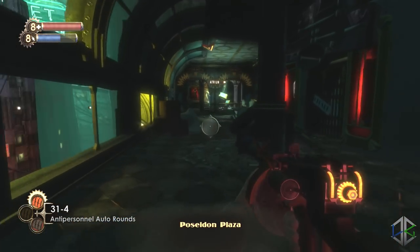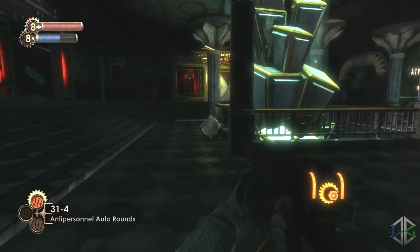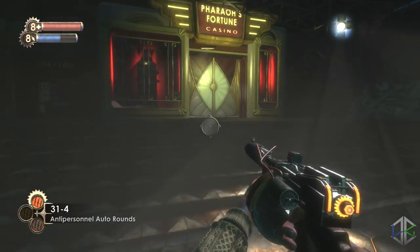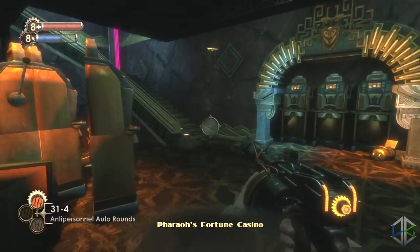Leave the garden using the stairs just beside you and make your way to the Pharaoh's Fortune Casino. Head inside, clear out the enemies, and there is an audio diary sitting on the pool table on the top floor.